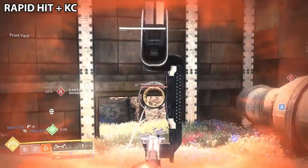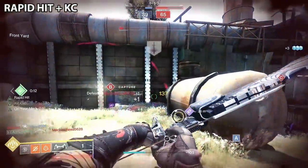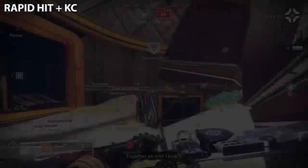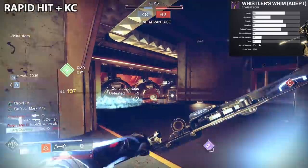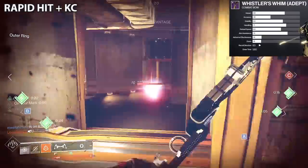Whistler's Whim is a kinetic lightweight bow. Lightweight bow is an important factor — it's the least used, so much so that they got buffed. They reduced the base draw time by 5%, going from 612 to 580 milliseconds. They increased the perfect draw window from 0.3 to 0.5 on the low end, and from 0.55 to 0.80 on the high end. Much more approachable. But the issue with lightweight bows has always been the accuracy. As far as the stats, it has the best starting accuracy of the lightweight legendaries, the best handling, the best reload, but a modest 74 aim assist — tied for the lowest. It's kind of offset by the accuracy, and you can do a lot of things for aim assist on this bow.